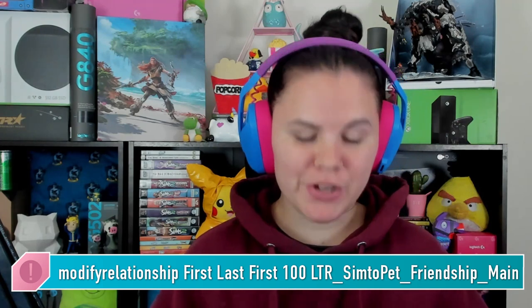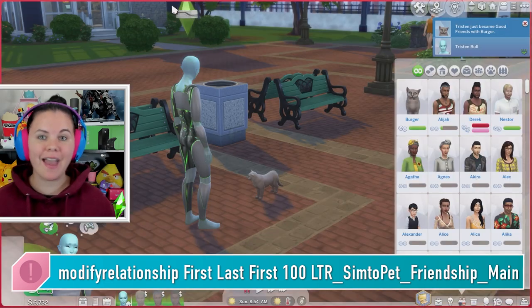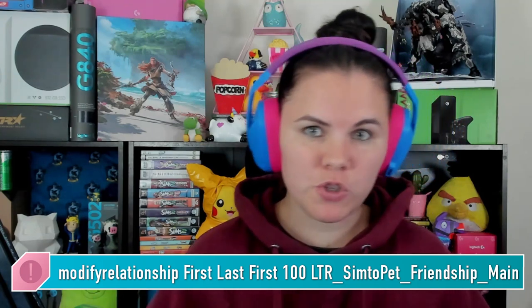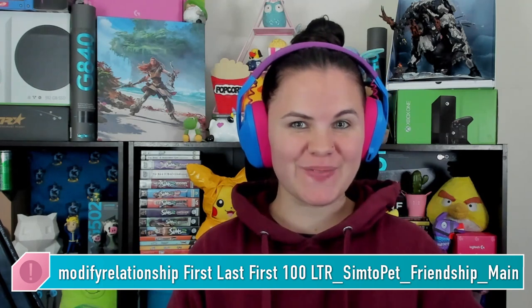Lastly, if you've got Cats and Dogs installed, there is a cheat to create friendships with pets. You're going to need the first and last name of your Sim, and the pet's first name — pets don't often have surnames, so you don't necessarily need to worry about the pet's last name, but the first name is really important. Type: modify_relationship, first name, last name of your Sim, then the pet's name, then 100, followed by LTR_Sim2Pet_friendship_main. Hit Enter — congratulations, you just made a new animal friend.